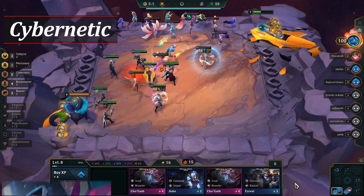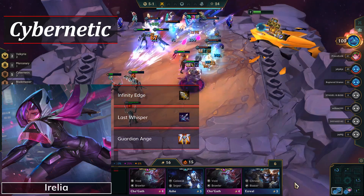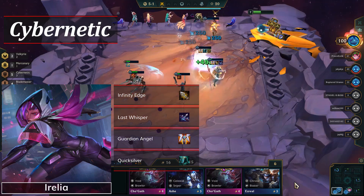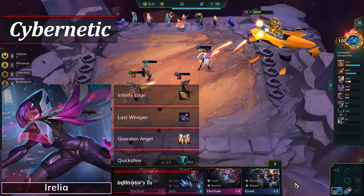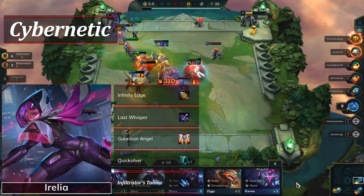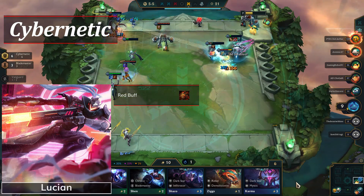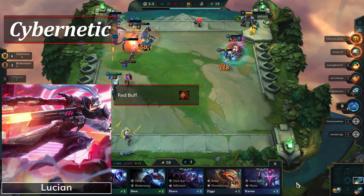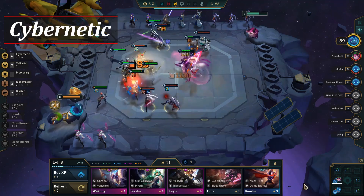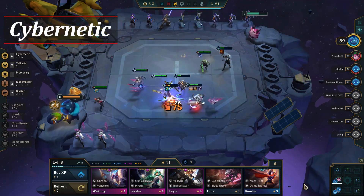The item carry for this build is Irelia, and she works best with Infinity Edge and Last Whisper. Guardian Angel or Quicksilver are great defensive items for her, and if you find a spatula or the item itself, you can turn Irelia into an Infiltrator. Two Infiltrator was buffed in 10.9, so this is one of the stronger options. Outside of Irelia, you'll ideally want Red Buff for Lucian and any frontline or defensive items for Leona and Vi. Ionic Spark is also useful as there's a fair amount of magic damage in this build.